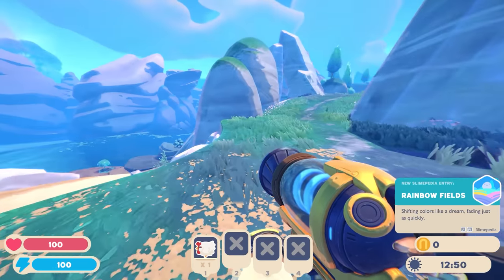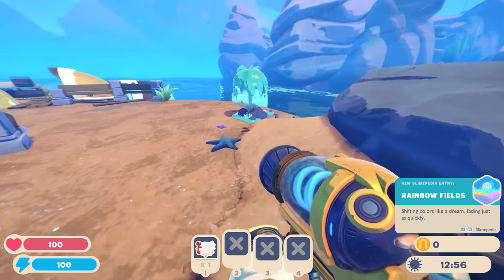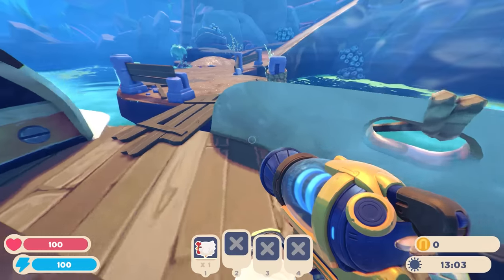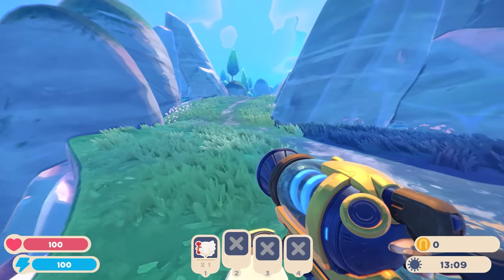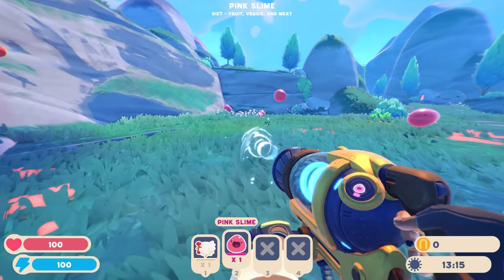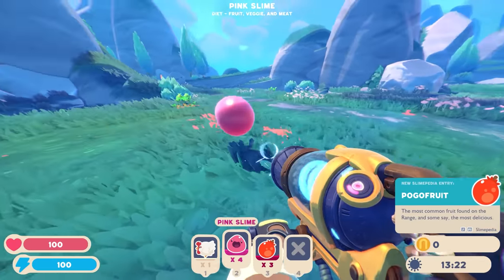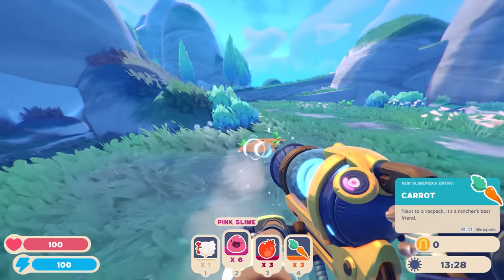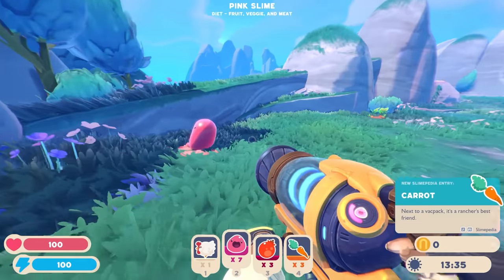New slimepedia entry - rainbow fields! 'Shifting colors like a dream fading just as quickly.' We can get some water from down here - oh, I need an upgrade for my backpack. Let's just explore around. If we could find any fruit or vegetables out here in the rainbow valley. More pink slimes! Pogo fruit over here - let me grab some. 'The most common fruit found on the range.' And I just saw carrots too - got some carrots! So we've got both fruit and vegetables now. There's a little slime statue over there.